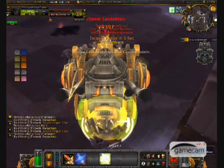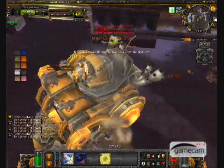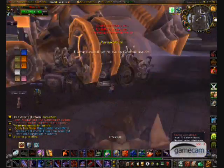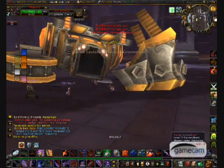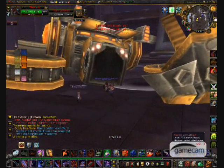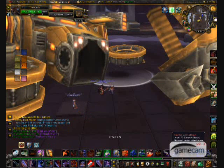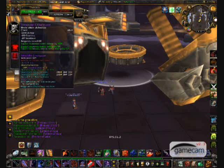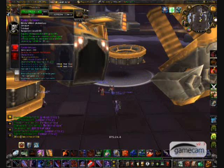Finally, the Salvaged Siege Engine — essentially a tank. The driver and passenger both have two main jobs. The driver's first job is to interrupt Flame Vents as quickly as possible, and their second job is to flee from the boss when being charged. The passenger's first job is to DPS and help ignite the tar on the ground. Their second job is to put up a shield when Flame Leviathan is chasing them and getting very close.